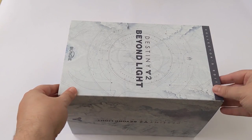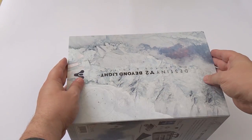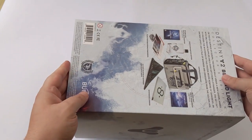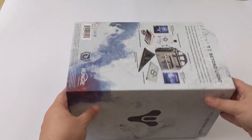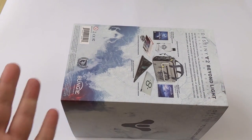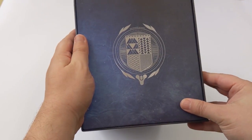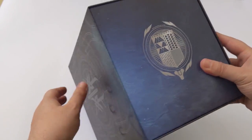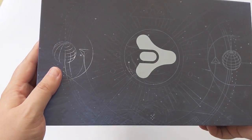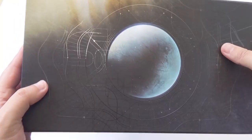All right, so we got this big old box — Destiny 2 Beyond Light, Destiny 2 Beyond Light Collector's Edition. Let's look at the back, detailing some of the things we're gonna get. We're gonna be trying to pay extra careful attention to all the little things because Bungie like to hide all sorts inside there. So in the Inner Collector's Box, we've got the crest there, tower crest, tricorn, Jupiter, Europa.